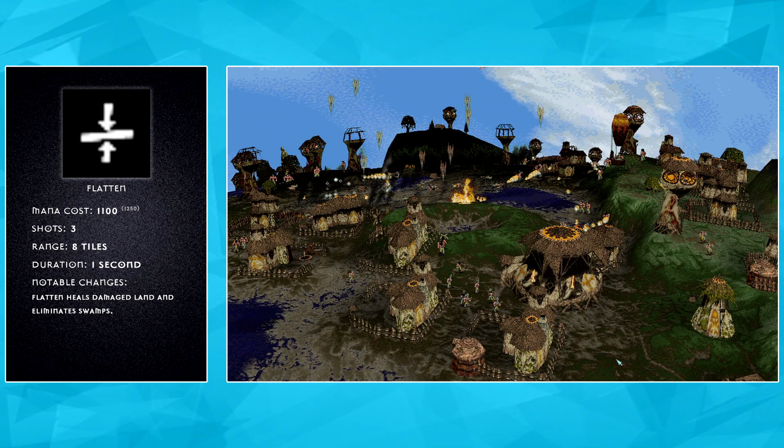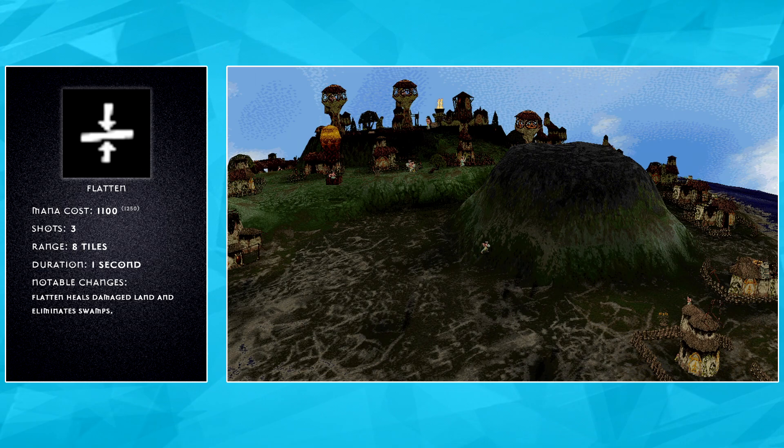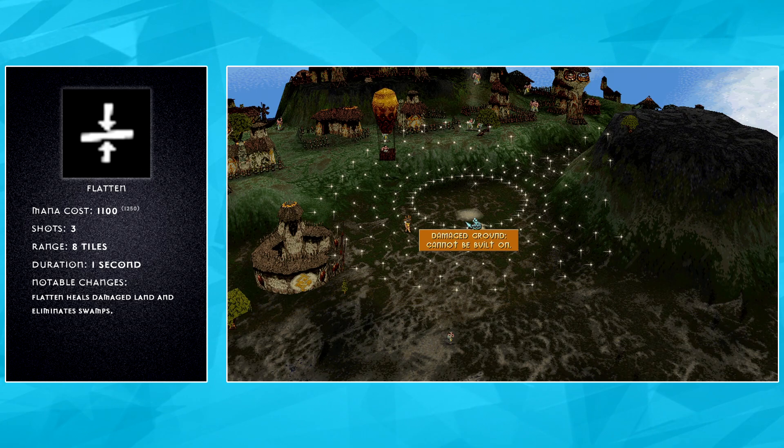Flatten is a spell that doesn't see an awful lot of use, and we haven't changed it very much, but have you ever played an annoying game where Earthquake is spammed so much that you can't build a defence because all the land is damaged? Well, no more. In addition to the normal fixes to Flatten that come with 1.5, Revival's Flatten will heal damaged ground, making it a little bit more of an efficient answer to Earthquake spam on defences.